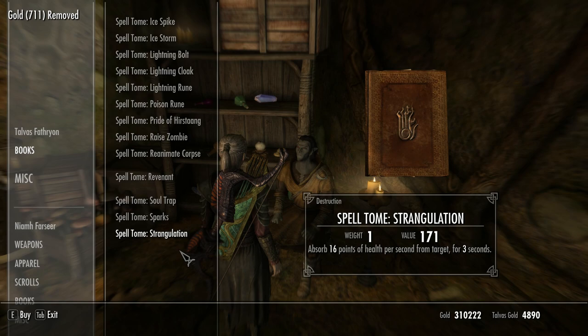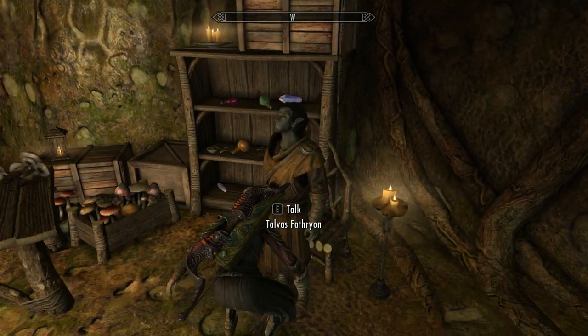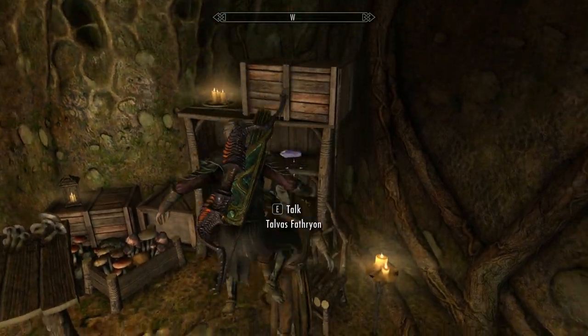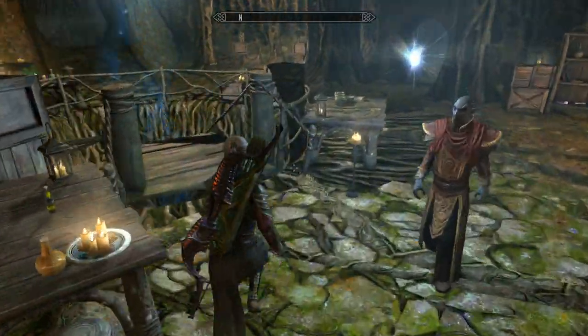And the one we've come for is this one - the Whirlwind Cloak. So we'll buy that. No mods, no cheats - it's a straight-up unique spell. I don't think you can get this anywhere else, so I think it's worth coming for.